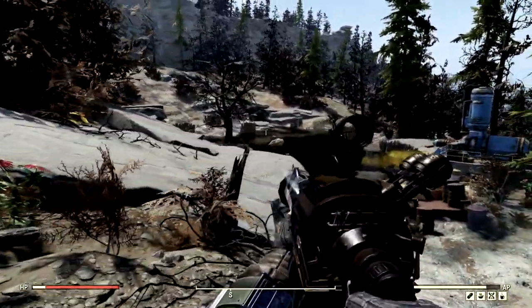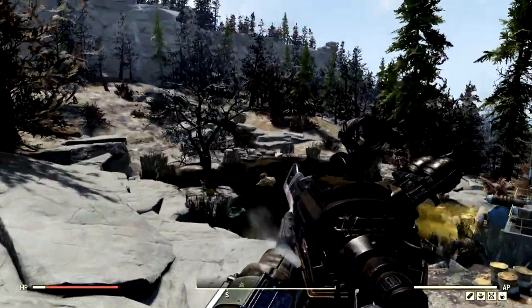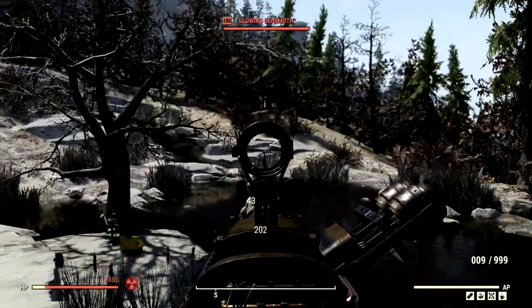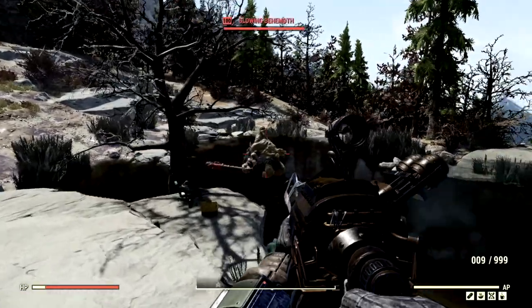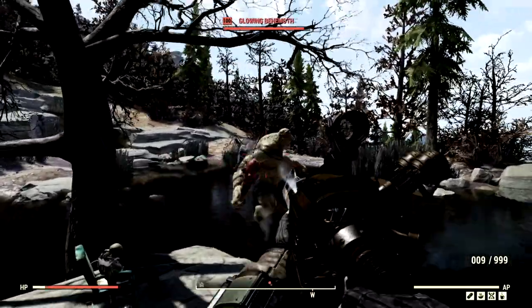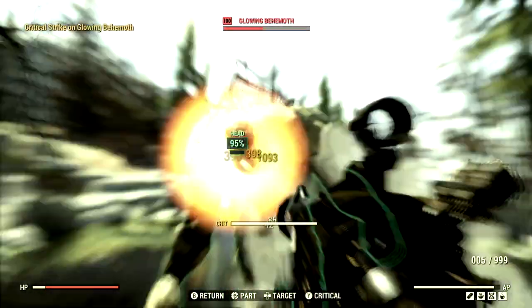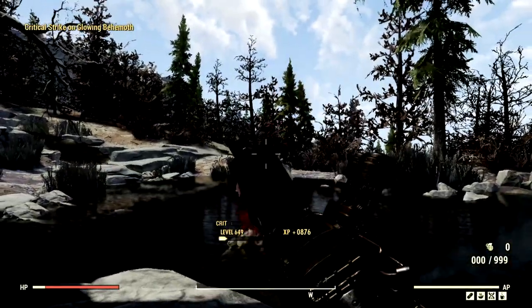The next target on our list to feel the wrath of the railway rifle is the one and only level 100 glowing behemoth that goes by the name of Greg. Wake up Greg — look at him, big old yawning boy. Did you have any breakfast this morning before you die? And Greg is no more.